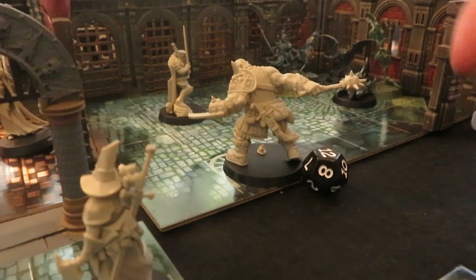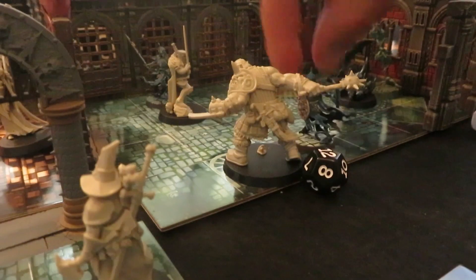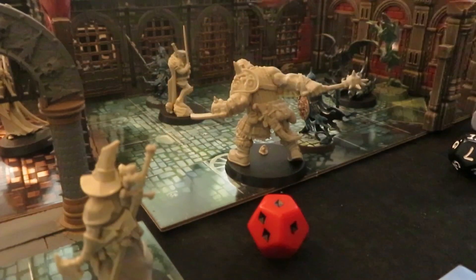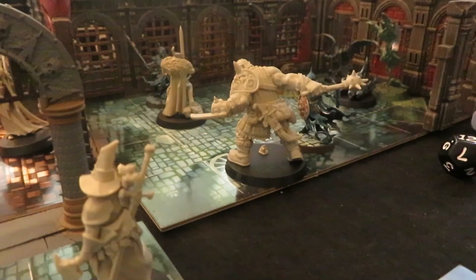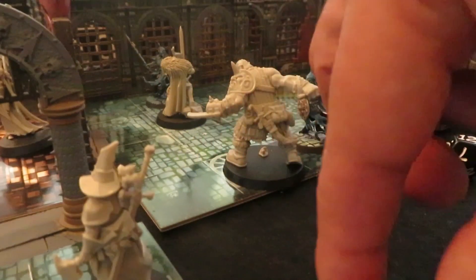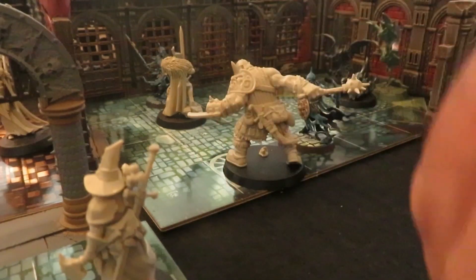Okay, hostile turn. Skellies - two skeleton needles. That's right, because it's night time now so they're all inspired, rolling that big red die. Imelda's in a bit of trouble there - she takes a bit of a scratch. But she negates it, she's fine, she saves it. Good - that's what I'd like to see.